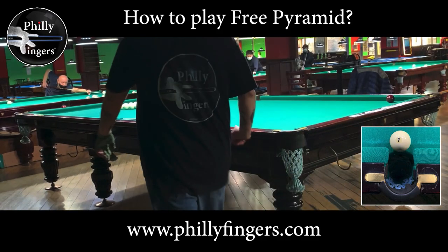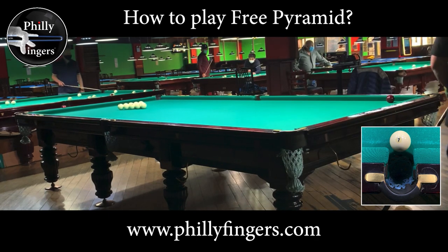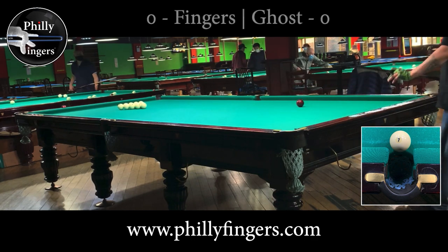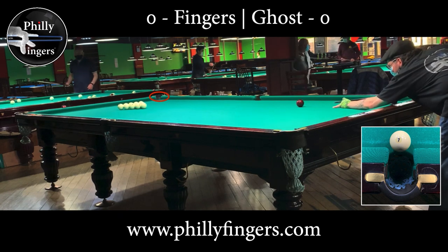Philly Fingers here, going over the rules of Russian Pyramid, originally called Free Pyramid. When breaking, the goal is to pocket the red cue ball off the side of the rack into the top right corner pocket, which would give you one point.